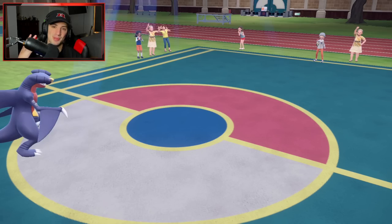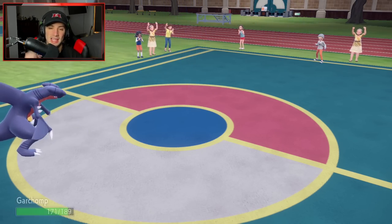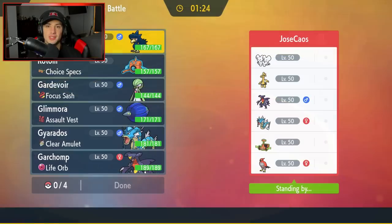A win in battle number one! Let's hop into the second battle — looking to showcase Glamoura a little bit more. Going up against a Muñholo Gogoat team with Garchomp, Gyarados, Rotom Mow — the Grass-type form — and then he has Talonflame, which is an easy Tailwind setter.